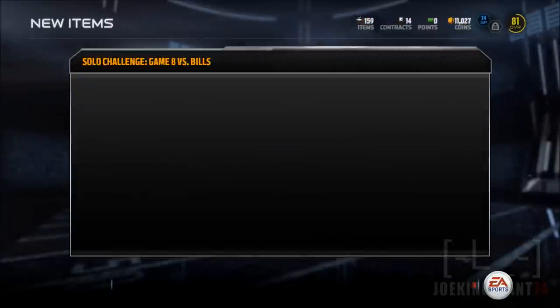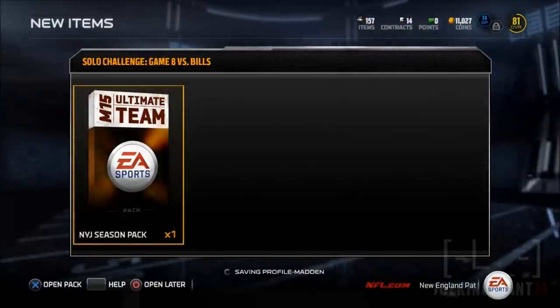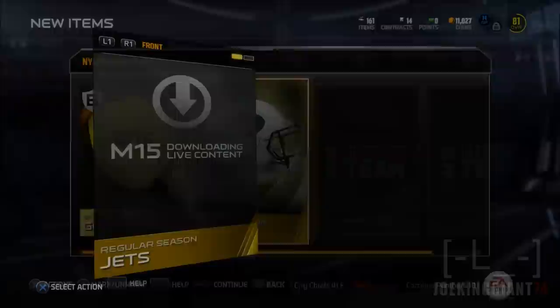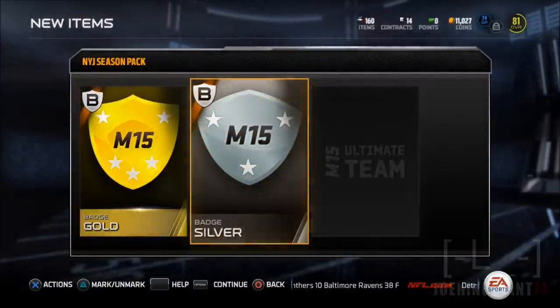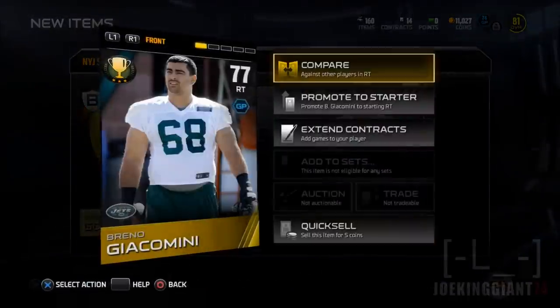You will get like two badges and then you will get a player and a collectible — that's pretty much what you get in the season pack. And there's the New York Jets season pack and I'm opening it. I get a gold badge and a silver badge, and a collectible — you can add this to the set, you can trade it, you can auction it. Now we got the silver badge and we get ourselves a right tackle, ground and pound.